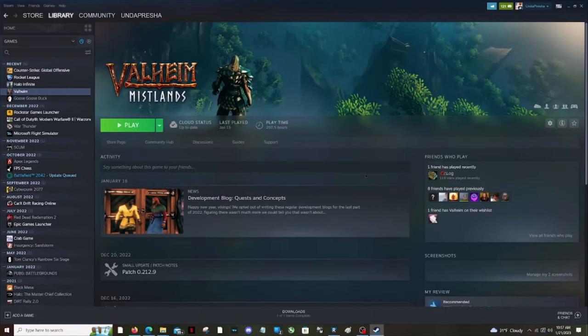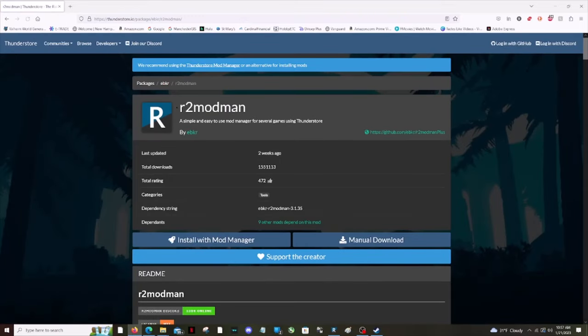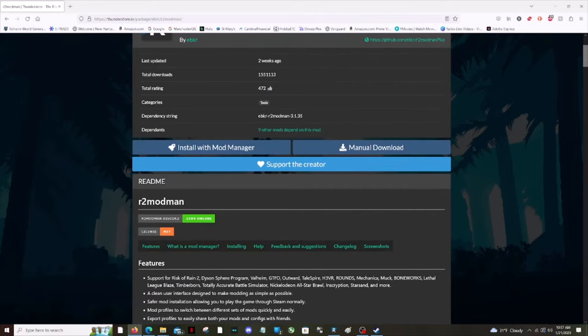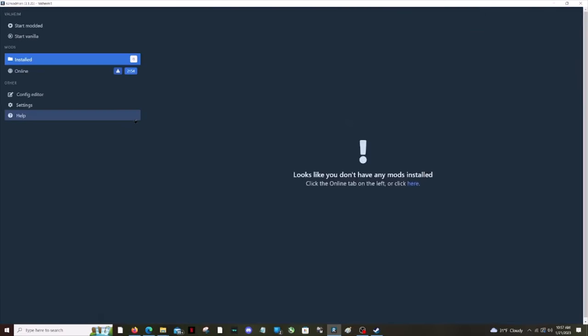All right, so you want to build a ship in Valheim. First thing you're going to need is mods. Where do you get mods? You can start by going to thunderstore.io — good, reliable source. You want to download r2ModMan. You can do the manual download or install the mod manager; doesn't really matter. r2ModMan is a mod manager you can use to manage mods for Valheim.